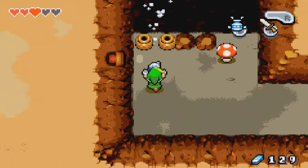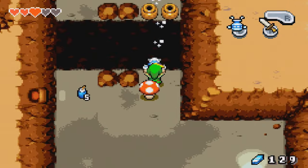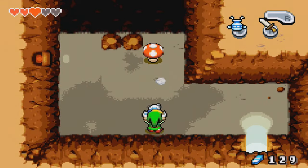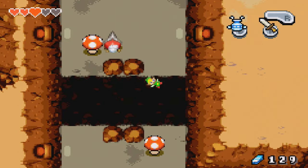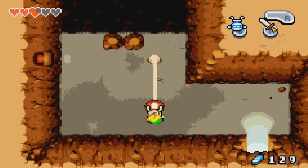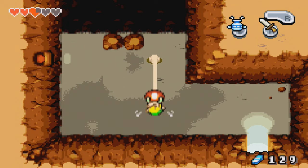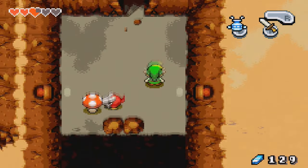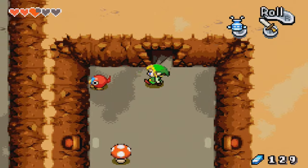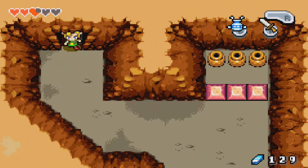Right here, before you use this mushroom, get rid of those pots. And now you can do this. Oh okay, you have to actually pull that — you can't just use the Gust Jar for everything. Sometimes you have to just pull it. It's like playing Bop It, without the Bop It or the twist. You gotta pull it. Why am I talking about Bop It?